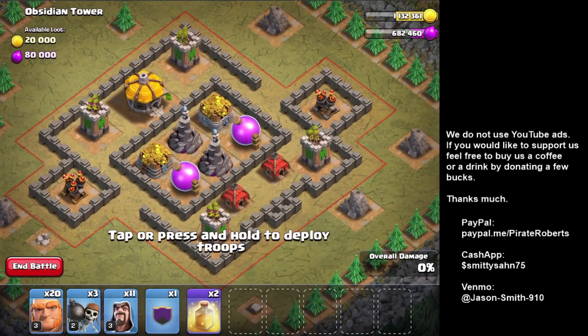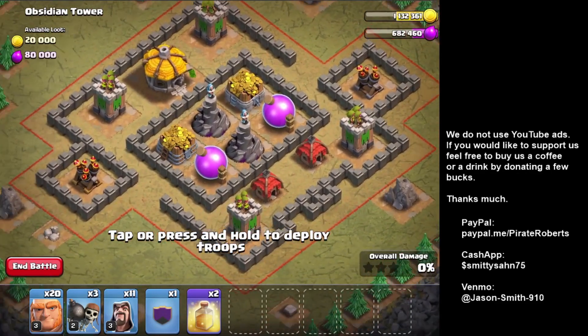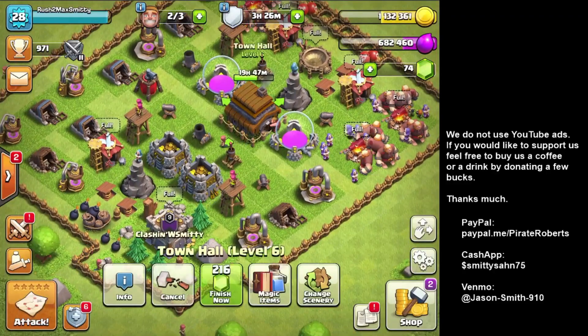Obsidian Tower. A lot of Air Defense and a lot of Archer Towers. I am pretty sure I can snipe off all the outside stuff with Wizards and Giants. So I'll do a Wizard on each of the Air Defense — Giant and 1, 2, 3, 4, 5, 6, 7, 8 Wizards. The Giants are clearly going to walk all the way around, which is fine — they just need to distract the Air Defense. I have Wallbreakers to get onto the inside wall, and I have more than enough to get this one done. That one said Townhouse 7 recommended — we are going to 7, so we're fine.